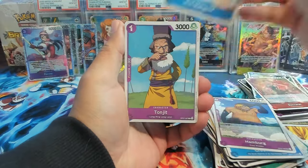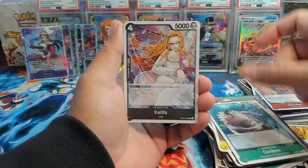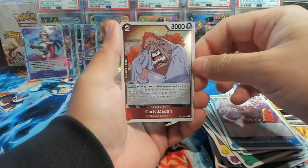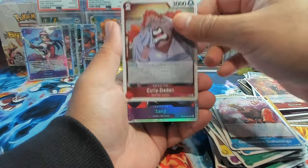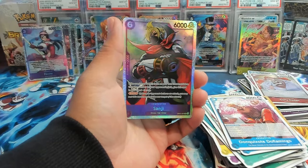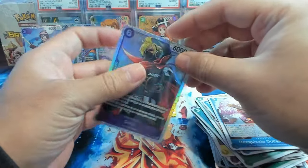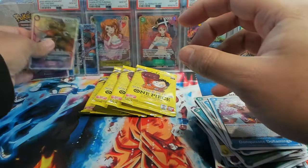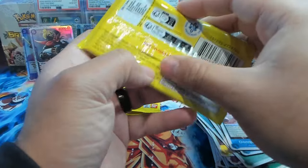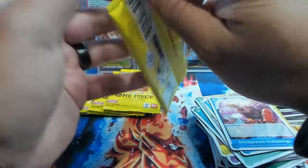Next pack — we have Boa Marigold, Vega Force, Egghead, Caribou, Doflamingo, Curly Dat, Dadan, and Sanji — dang, with the drip on Sanji right there! Yeah, this set is 500 years in the future, so maybe this is their futuristic outfit. I don't know what this is based off of — maybe some different arc that's coming up or already happened.